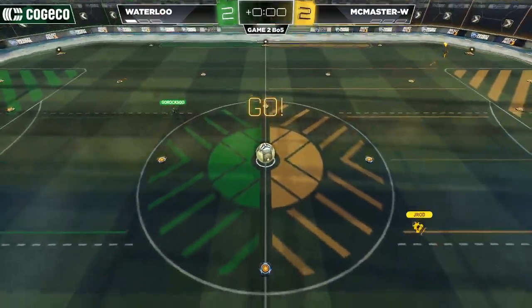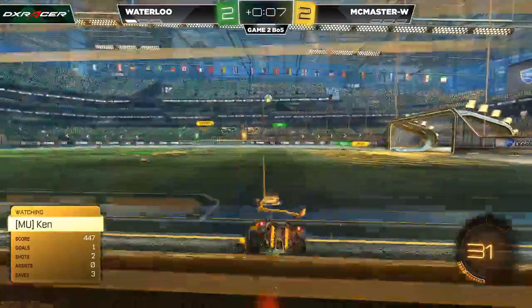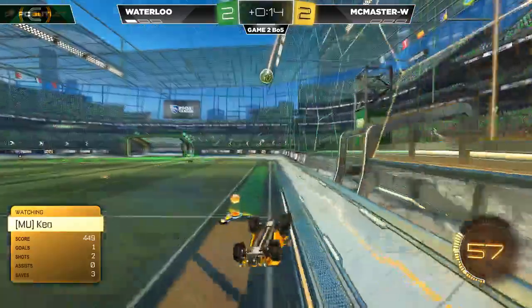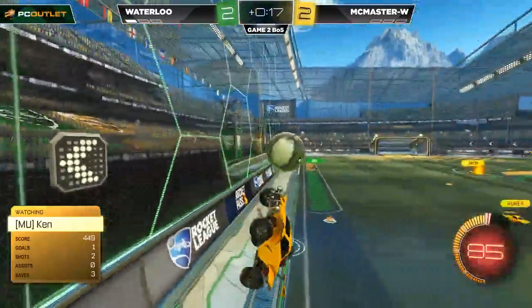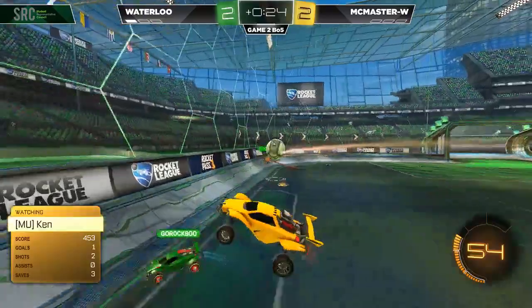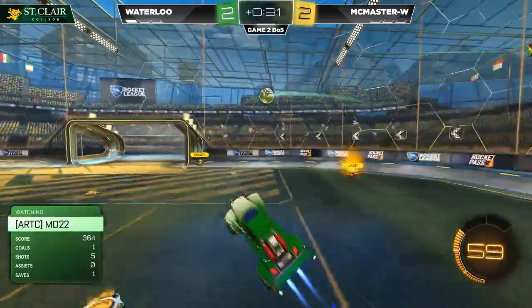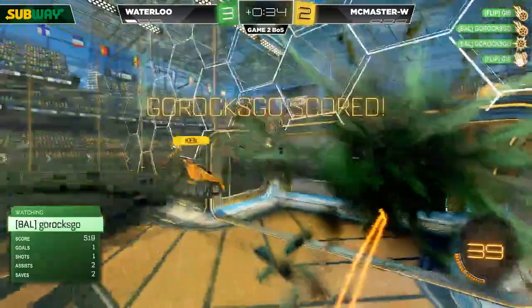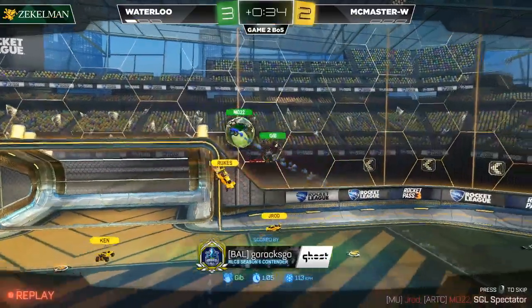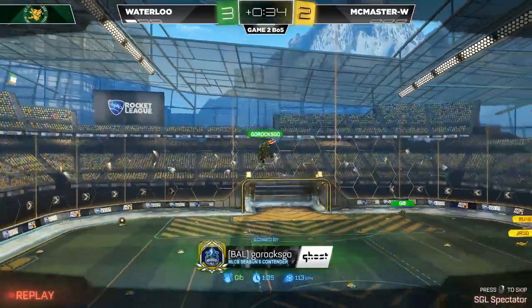Gibb jumping up, knocking it into the corner. Ken now moving it along, chases it. MD driving it into the corner. Gibb, J-Rod, MD driving towards it. Go Rocks Go on the other side. This has potential. Off the crossbar! There's Go Rocks Go — we saw a little bit of a double commit. Go Rocks Go decided, you know what, I'm going to go for this no matter what. But it turns out to be worth it, as nobody was there to make the save. Ken and J-Rod both a little bit out of position, a little bit confused. Waterloo take game two.